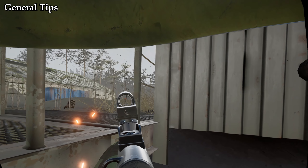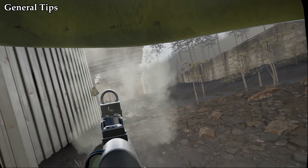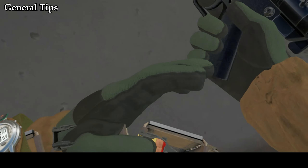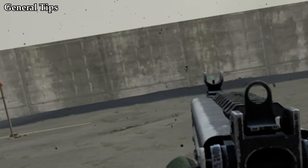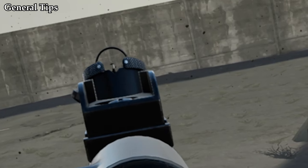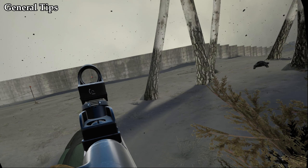Secondly, the SMGs are very glitchy. The MP5 has a bullet glitch where if you empty a clip and reload, it'll just generate a bullet for you out of thin air. The MP5 and PP91 also have small iron sight bugs which cause the bullets to hit way lower or higher than expected. Both bugs are non-existent whenever you put a sight on, so I won't consider these bugs in the tier list.